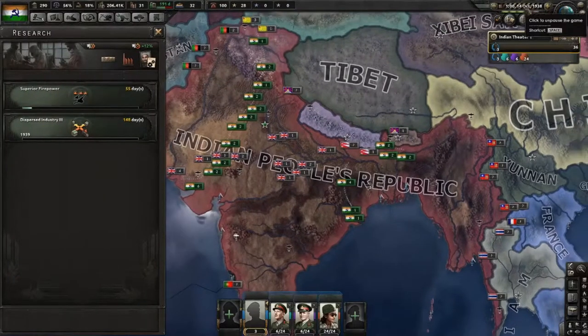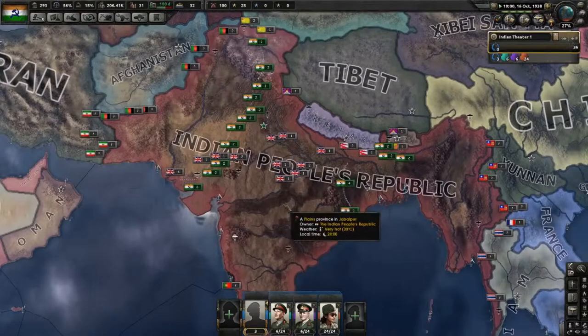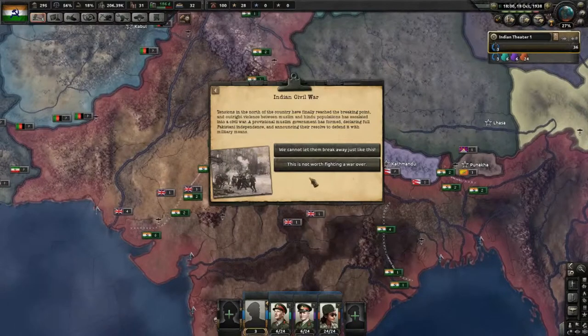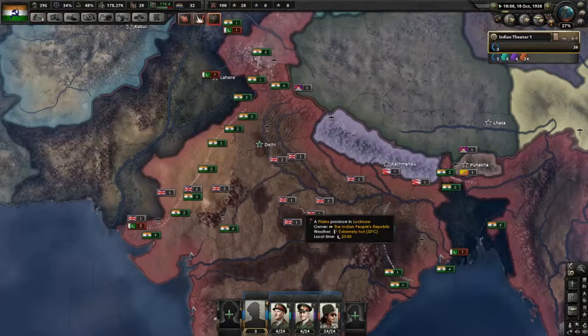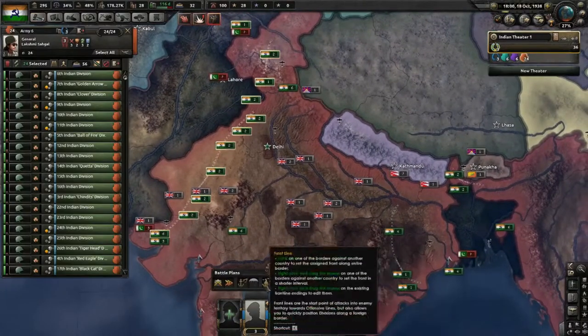We'll increase our production as well. Like I say, it's just a matter of time waiting for the second civil war to fire. Oh, there it is. We're going to actually release them, declaring war on the Republic again. Slow your game down if you had it at full speed. It should be noted the British pilot training is still awarded free when you flip in your civil war government.